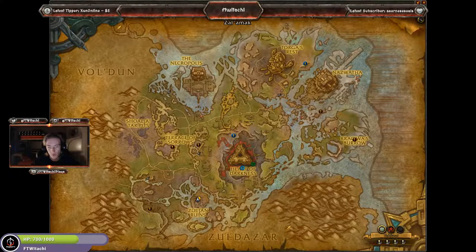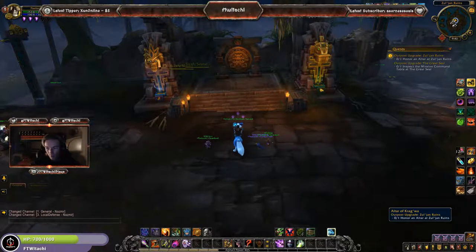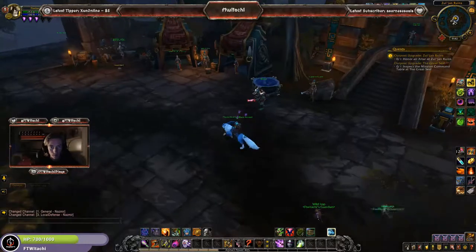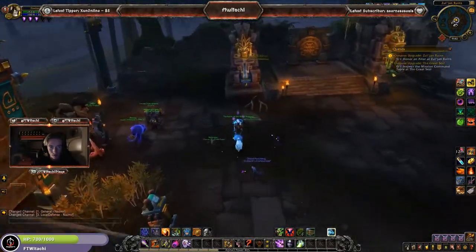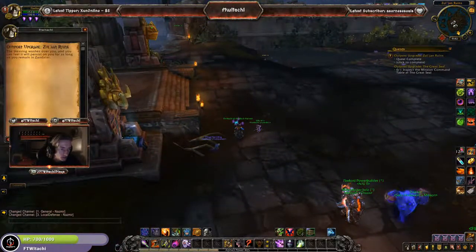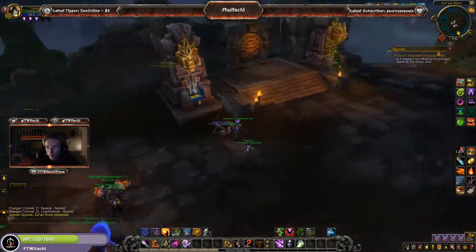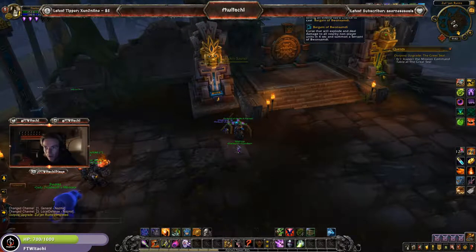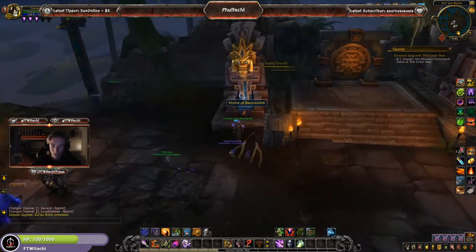We've made it to Zulzhan Ruins for this next outpost quest. It wants us to honor an altar at Zulzhan Ruins. You can honor Kragoa — the Shrine of Kragoa — or you can honor Blomsomdi. I'm definitely going to be honoring Blomsomdi. He's actually my favorite NPC in the game right now. Once we have done that, we get the Boon of Blomsomdi, which is a buff: killing an enemy has a chance to cast Bargain of Blomsomdi. Bargain of Blomsomdi is a curse that will explode and deal damage to all nearby non-player units in 4 seconds and summon a Servant of Blomsomdi. So it is an AoE-type ability.